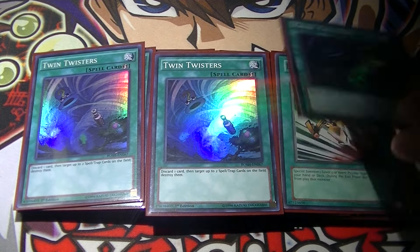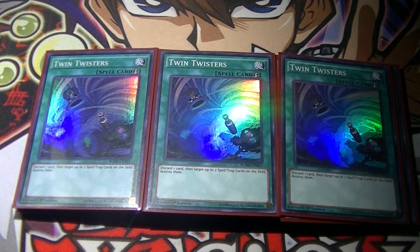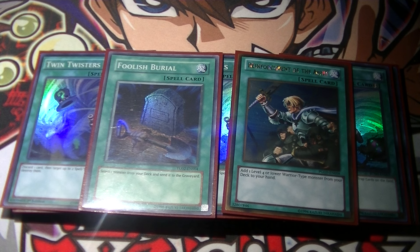I play three Twin Twisters. This deck, even though it has all its combo pieces played out of the graveyard, absolutely detests back row, so this is just another way to clear it — plus it puts stuff in your graveyard. Then I play two one-ofs: one Foolish Burial and one Reinforcement of the Army. Foolish because you want everything in the graveyard, and ROTA because all the Phantom Knights are warriors.